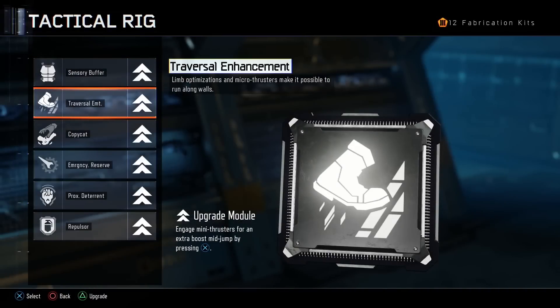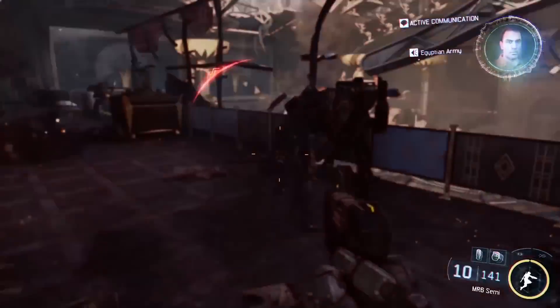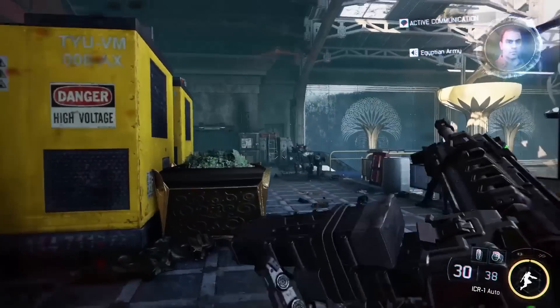For veteran Black Ops players that enjoy claiming the weapons of their fallen foes, the Copycat ability has you covered. This tactical rig allows the players to override the biometric locks on the enemies' weapons, enabling a more freestyle usage of weapons throughout the battle.